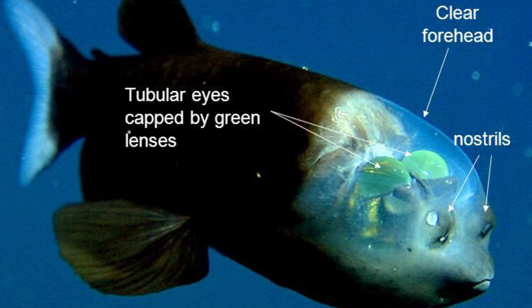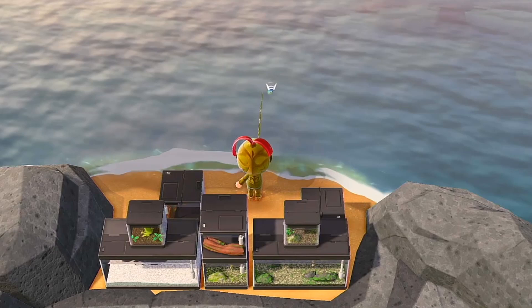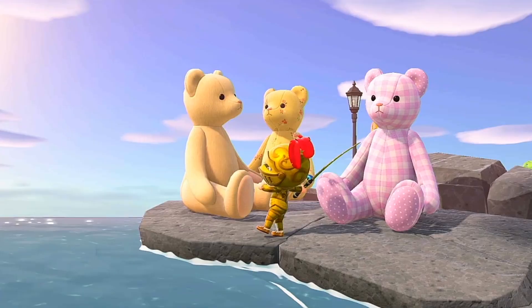The easiest way to catch a Barrel Eye is by using fish bait, which is made from one manila clam. Bait in hand, you can find a good spot along the shore and set up camp. With any rare fish though, catching a Barrel Eye will require a lot of patience. Not only do you have to wait for the fish to appear, but it can easily escape your line if you're not quick enough.